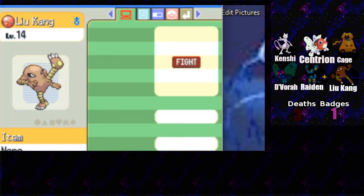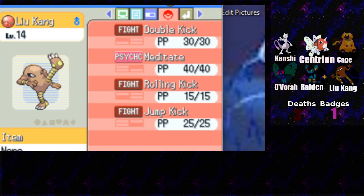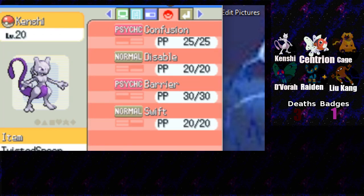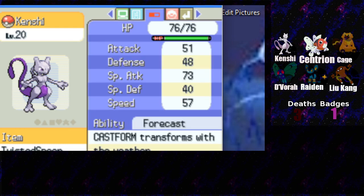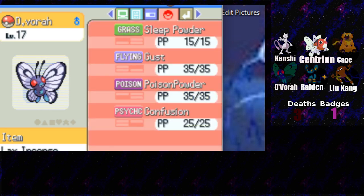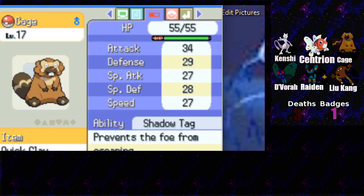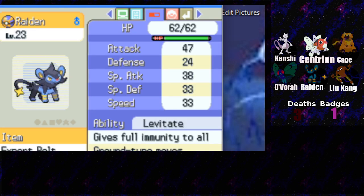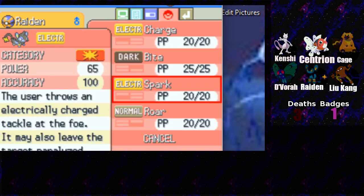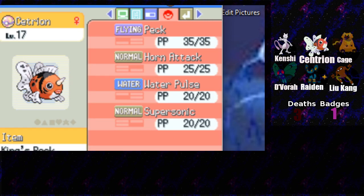We got Luke Kang the Hitmonlee - Forewarn, special attack is awful but special defense is pretty great. Double kick, meditate, rolling kick, and jump kick. Can't rocking the twisted spoon with swift, disable, barrier, and confusion - the Mewtwo of course. Devora with suction cups holding the lax incense, sleep powder, gust, poison powder, and confusion. Cage the Barrel holding a quick claw with tackle, rollout, water gun, and rock smash with shadow tag. Raiden with levitate - charge, bite, spark, and roar. And Cetrion holding a king's rock - a Seaking with peck, horn attack, waterfall, and supersonic.